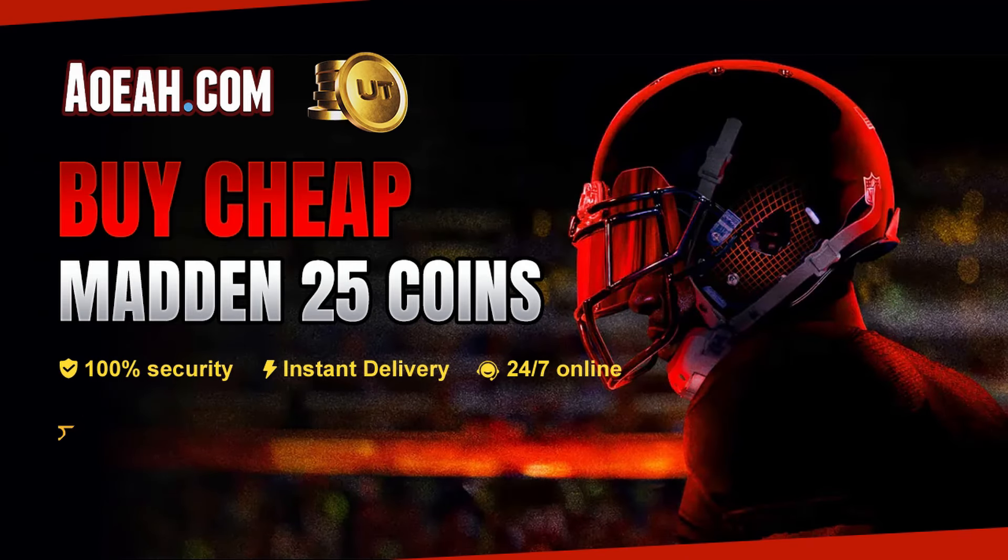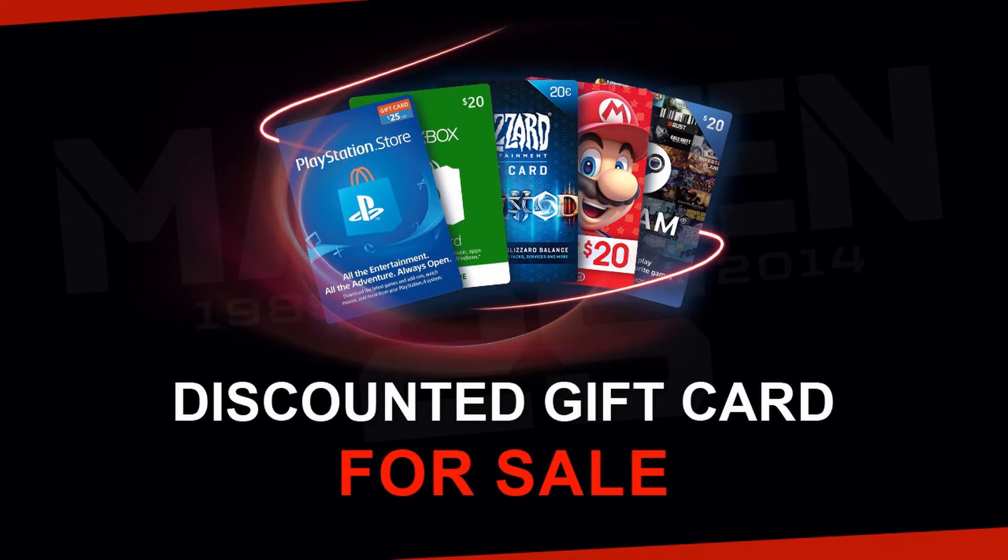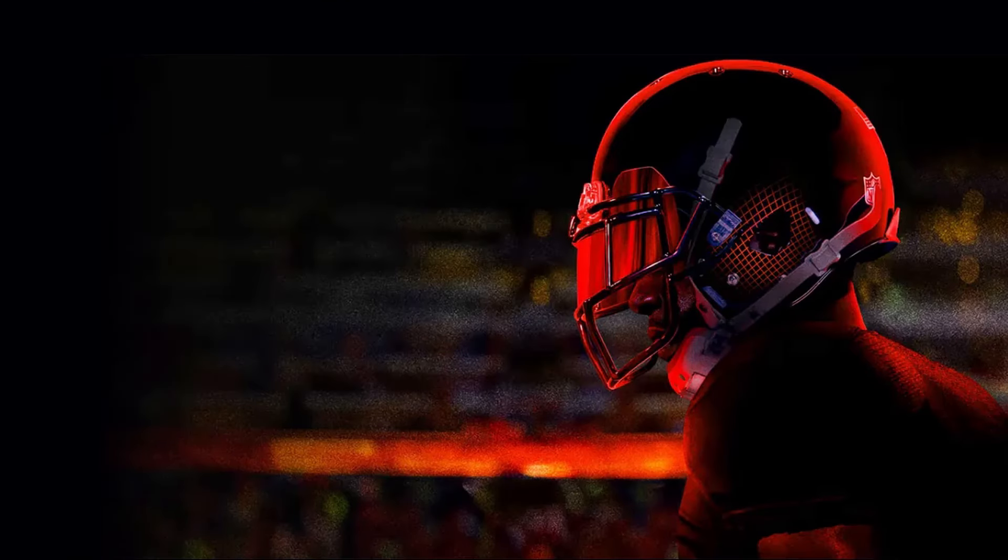If you guys are looking to upgrade your MUT squad and are sick of ripping these horrible packs, head over to AOEAH. They've got the cheapest coins in the game and using code MONTY will get you three percent off your order.